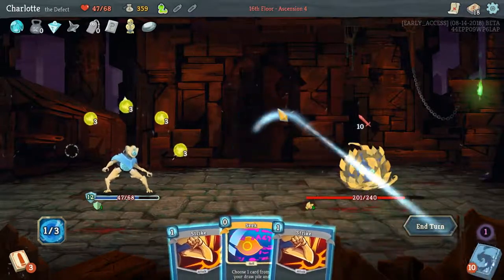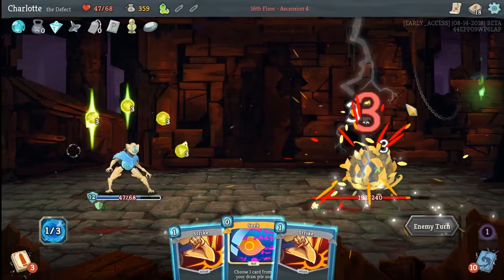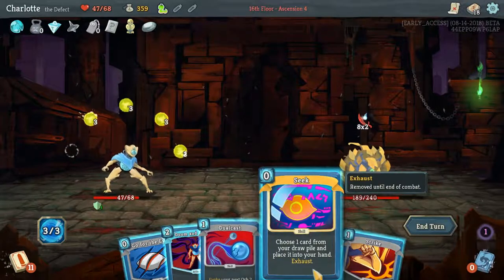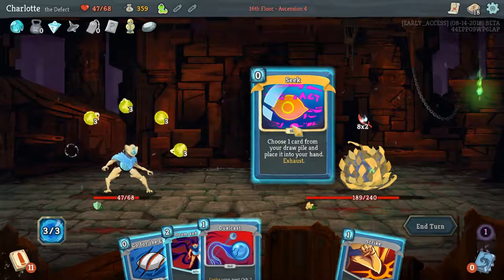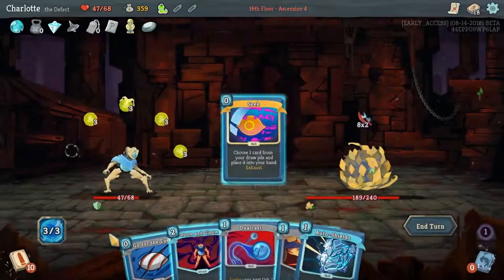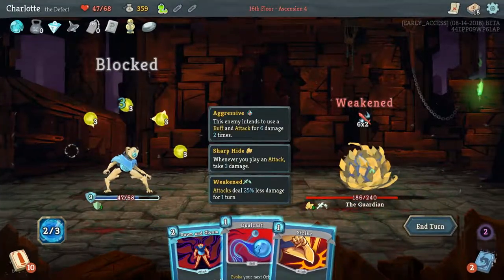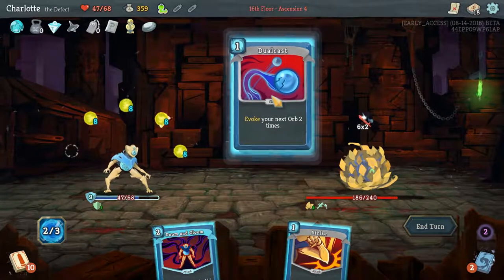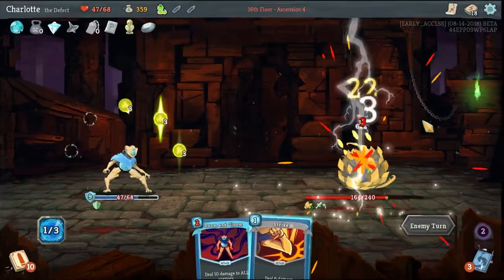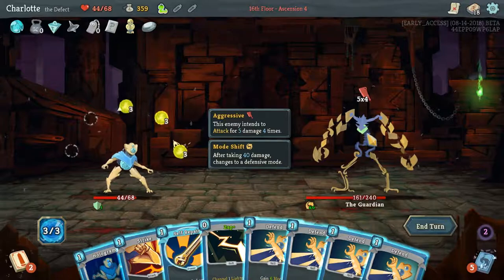Defend, defend. If I hit him, he'll hurt me for free. I'd rather just let my orbs wail on him. I think we've got to Seek - get an Auto Shield perhaps. We're going to need the block. Go for the eyes. Evoking our orb won't hurt us - do it. And I'll end my turn. 40 damage - that's a lot of defend and we kind of need it. That one's free so play it. Defend, defend, defend - nothing else to do. Those orbs really help.